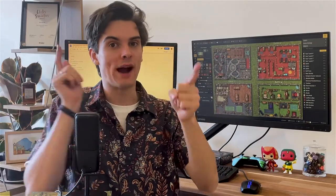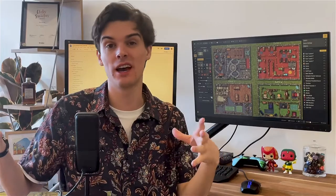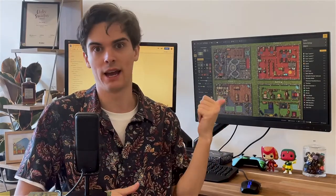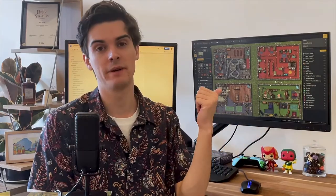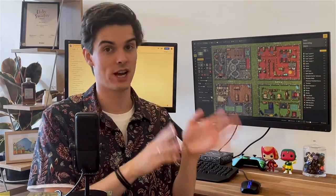Today we're talking through how we made this Temple Tower map, a map designed for the party to sneak their way through and steal a journal on the top floor. While this map was planned for a stealth quest, it could easily be turned into a battle map or used in any other scenario. This map is also part of a greater quest which already has its own video on the channel, so you can check that out if you're interested.